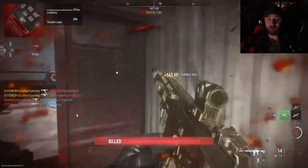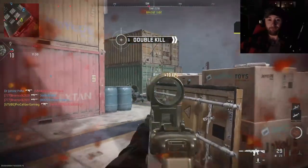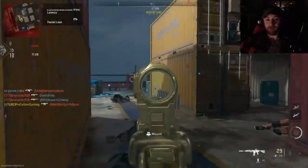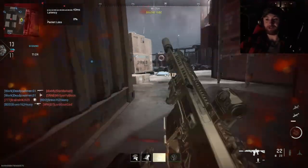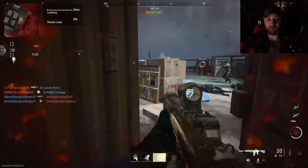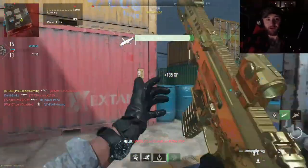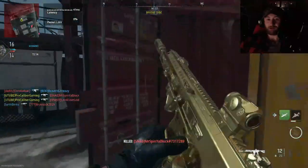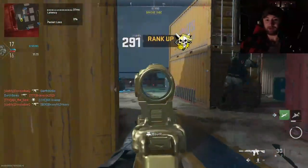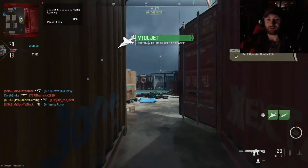I'm trying to figure out how these guys are spawning there. We got a UAV up in the house — let's back her up. We've got to watch the ammunition supplies because we need to at least get this hellstorm missile. If we can get a VTOL that would be great, but I kind of hope I die right here because a VTOL is just going to end up clapping everybody's cheeks.